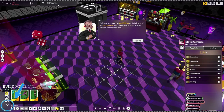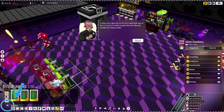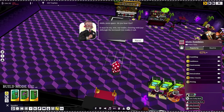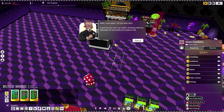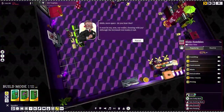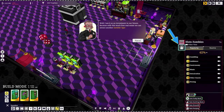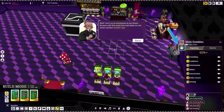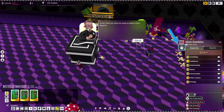To buy a lot, open the build menu and click one of the lot signposts which marks the area directly outside our casino walls. More space! The increased rent makes the wallet a bit sad, but I see it as an investment. With this much free real estate, we can attract another gambler type — let's find out what we need to build to lure them in.